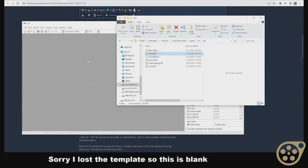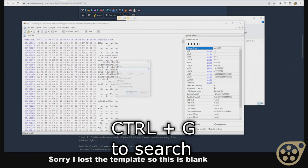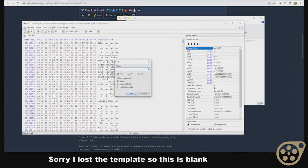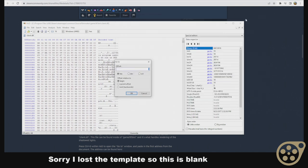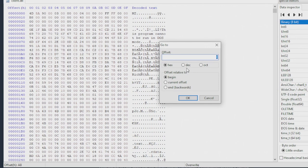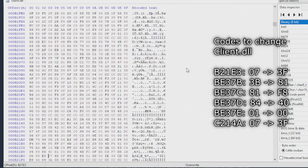Drag client.dll into HXD. You might be a bit confused — I don't blame you, I was too. We're going to use Ctrl+G to find the lines of code. There are six lines you need to edit within this file. First, make a backup copy just in case you mess something up. Then we're going to navigate to address B2B21E3. You're going to see this lines up with the code — we have 07, and we're going to change that to 3F.